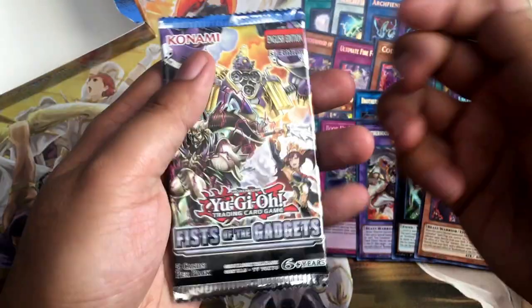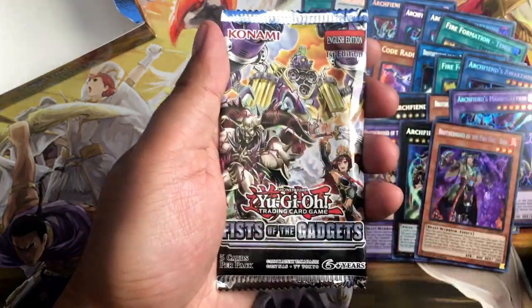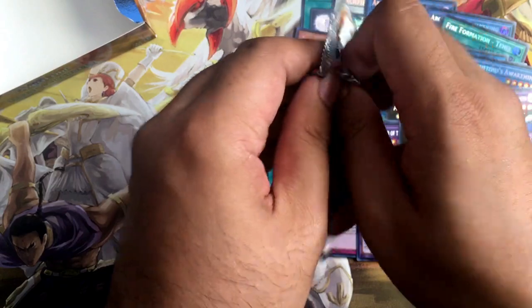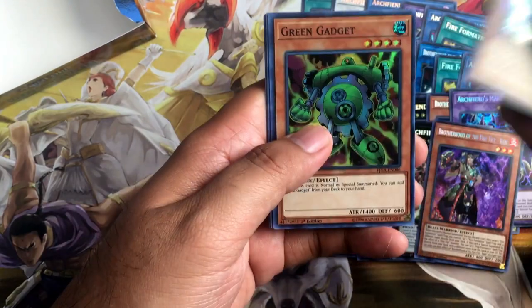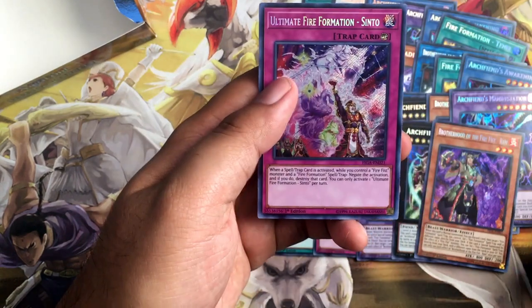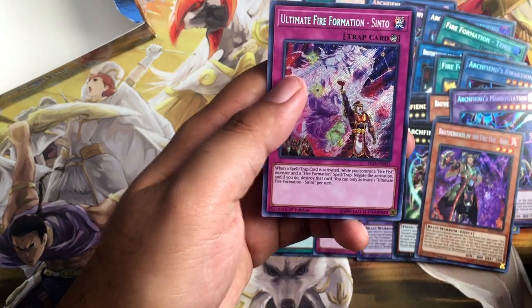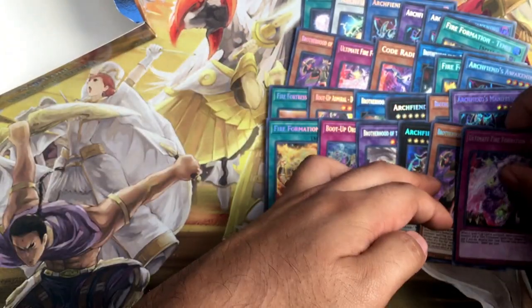Now the last pack — can we end with something really cool? Like a Panda or an Elephant. Defcon Bird. Green Gadget. Lechery. True Draco Fighter. And it's a trap card — Ultimate Fire Fist Formation Sinto, the Fire Fist Counter Trap. I'm pretty happy with that.